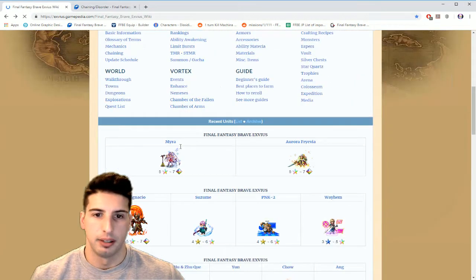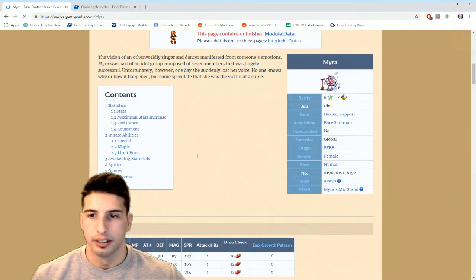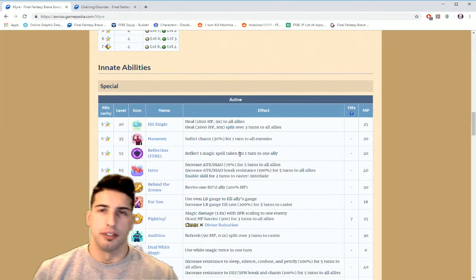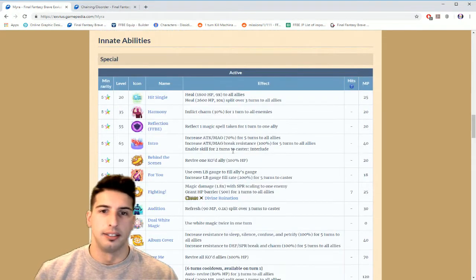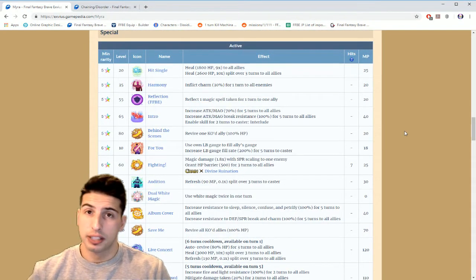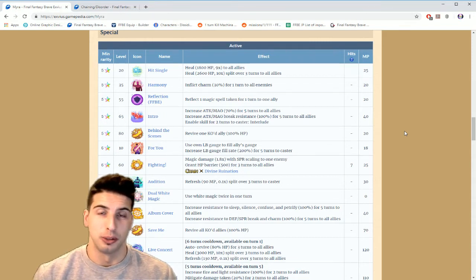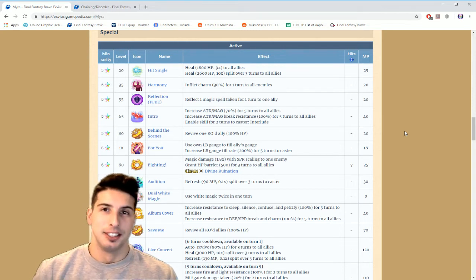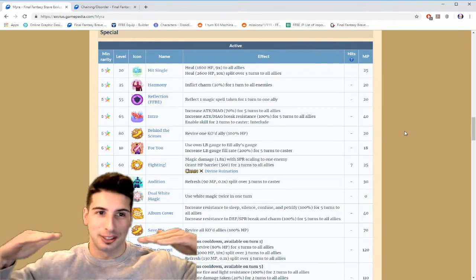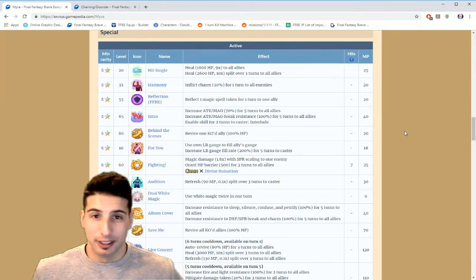I looked at Mira — she's not that crazy. She's like a hybrid buffer and hybrid healer. If you want a good buffer, use Zargabath or CG Nicole. I'm not gonna start a battle about who's the best buffer, but I'll just say Zargabath and Nicole are neck to neck. For healers, if you have Yacka seven-star, Folka seven-star, or CG Fina seven-star, I don't think you need to pull for Mira.